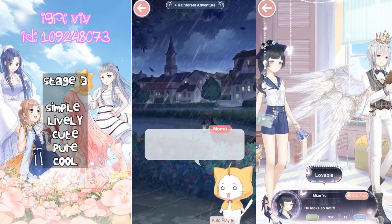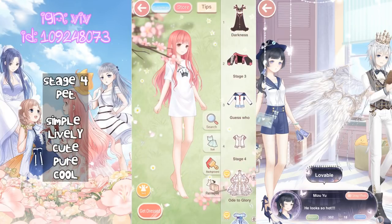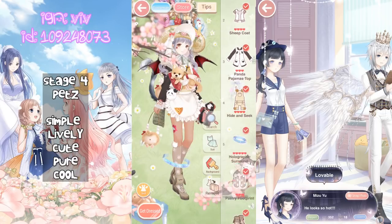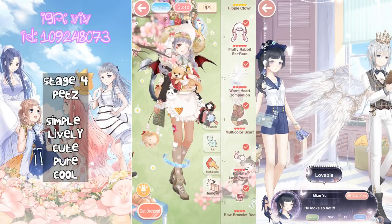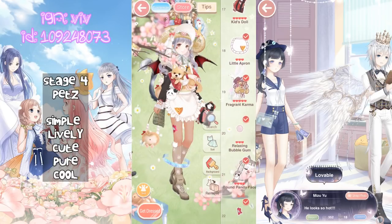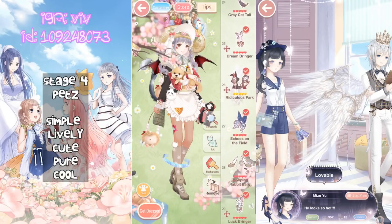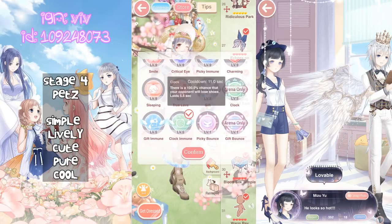Stage 4! The special tag for this stage is PET, so if you have any pet-tag items, use them because you'll get a bunch of points for using these cute pet items. Attributes to focus on are Simple, Lively, Cute, Pure, and Cool. For skills, the opponent will use two attacking skills — Critical Eye and Clock — so I'm going to swap out Sleeping and bring Clock Immune instead.